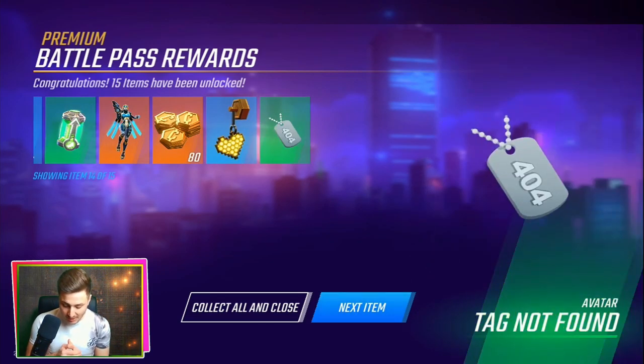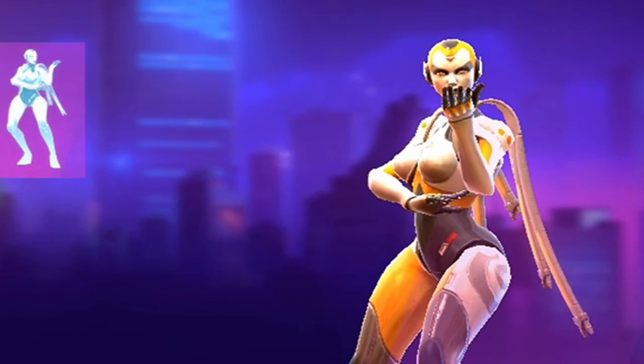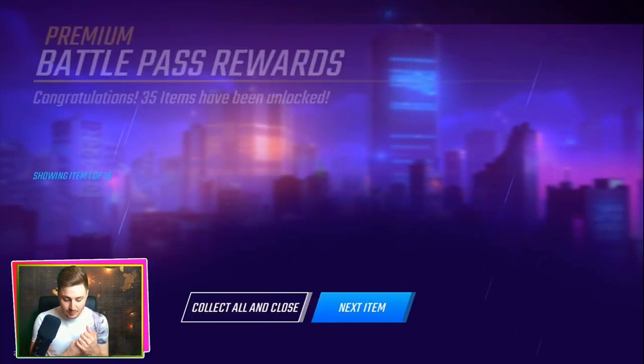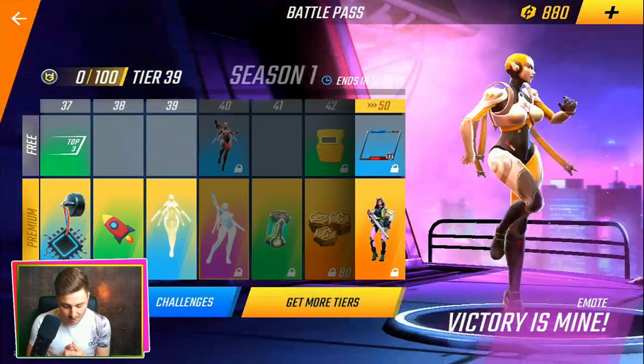A Hex of Hearts as well. A Tag Not Found Avatar. Oh my god, we get so much stuff. We get a new emote — I am the one. That's actually pretty cool. And then we get future stuff as well. So buying the Battle Pass — I was already at tier 14 without buying the pass. So buying it is giving me an extra 25 tiers as well. So we're going to collect and close.